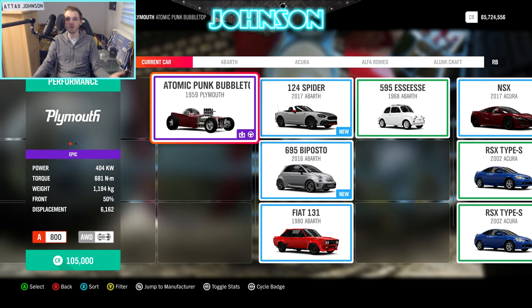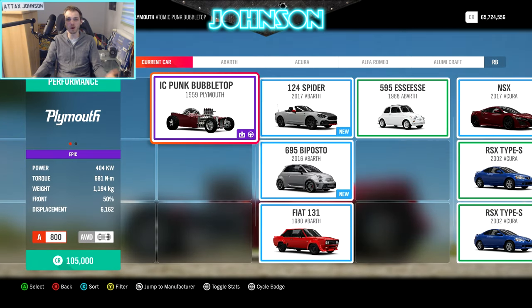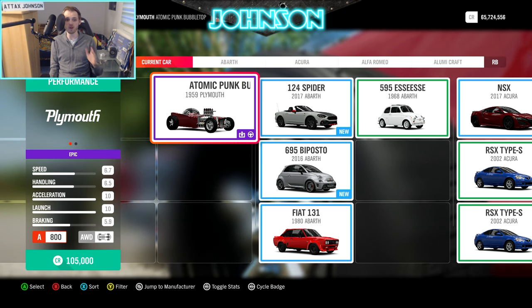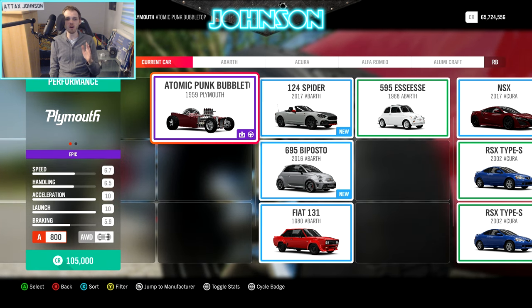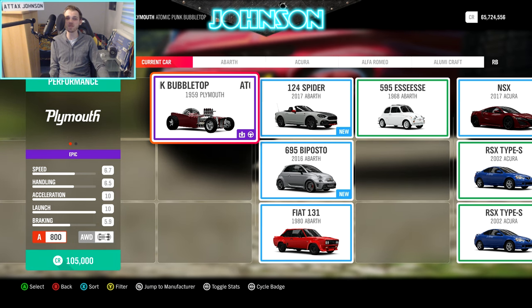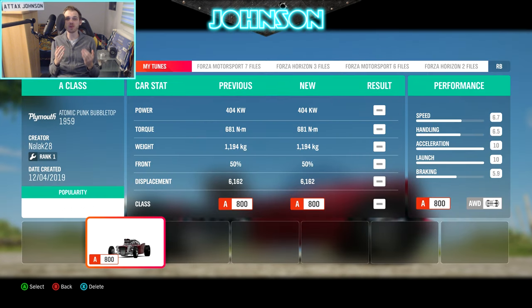This A-Class Bubble Top features 404kW, so 550hp, which means it's much more powerful than a bone shaker. It weighs 1194kg, with 10 acceleration, 10 launch, 6.5 handling — that's less than a bone shaker — and 6.7 speed.